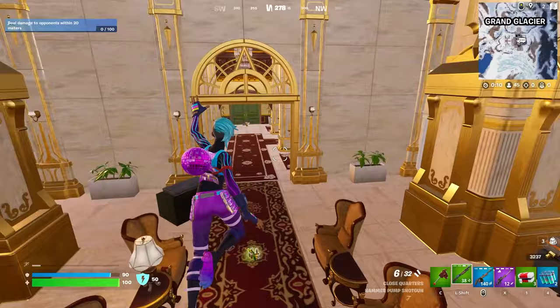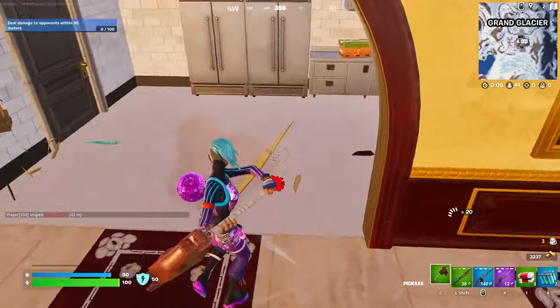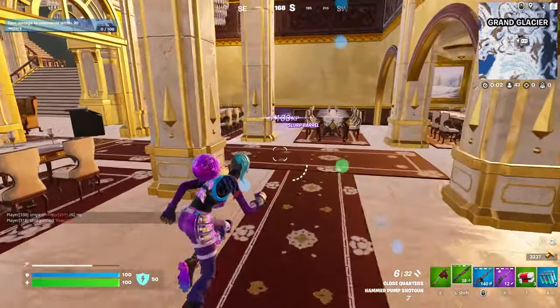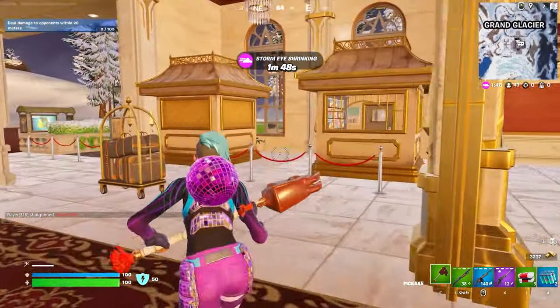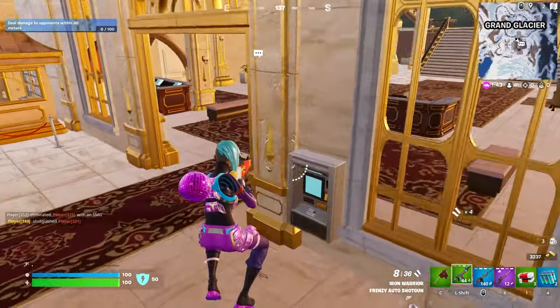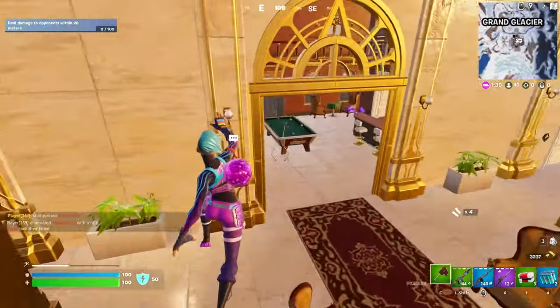Let's finish looting this bottom section. I want to see if I can find a Gatekeeper Shotgun or a Frenzy Auto because I don't really like holding a pump — the pump just ain't it, it's not what it used to be. There we go, that's better. All right, now we can take the rift.